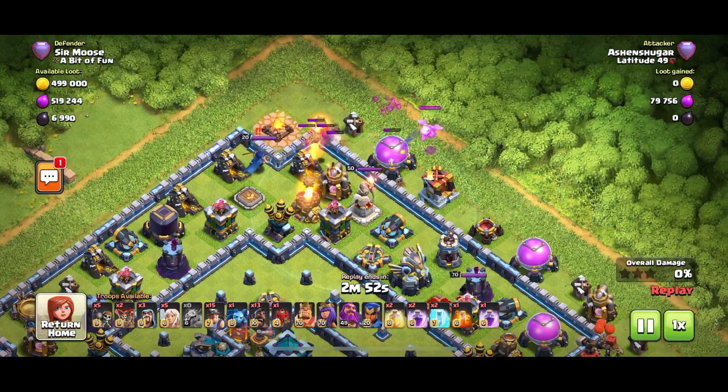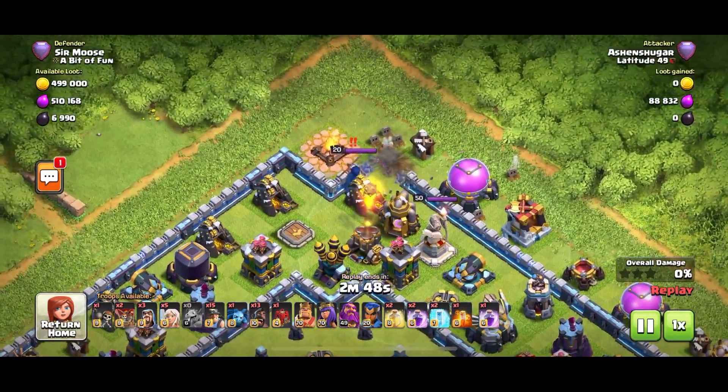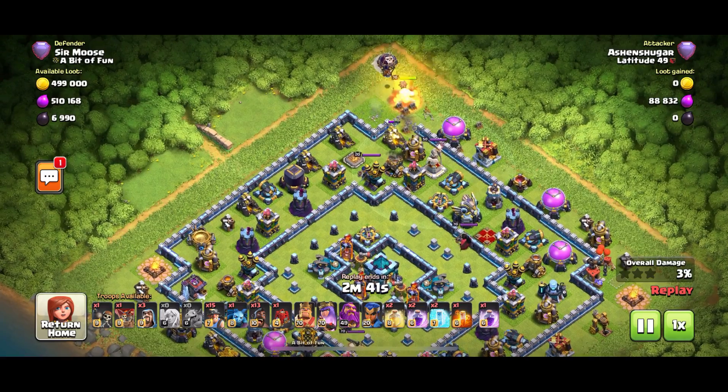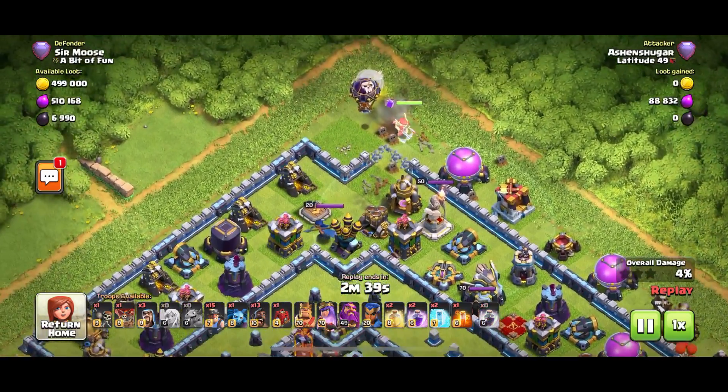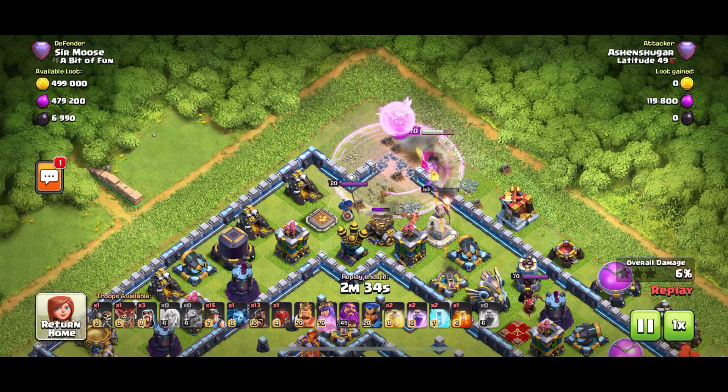So what's happened? In come a few Wall Breakers — there is a gap there. The Queen is going to move into that gap. In come a couple of Balloons, brilliant — checking for Mines.